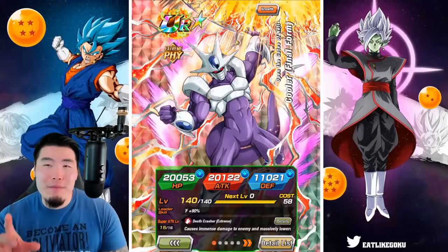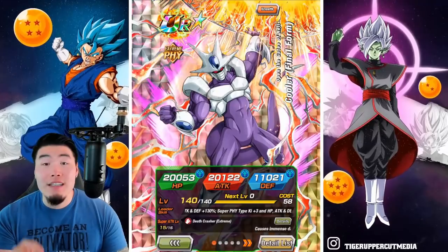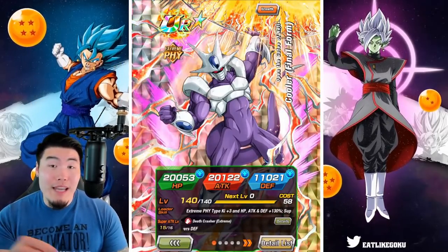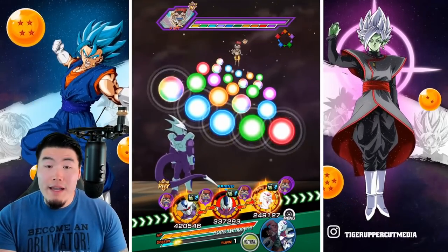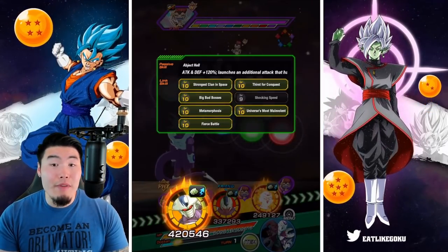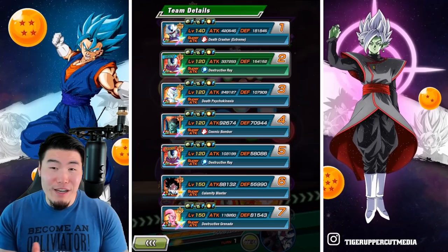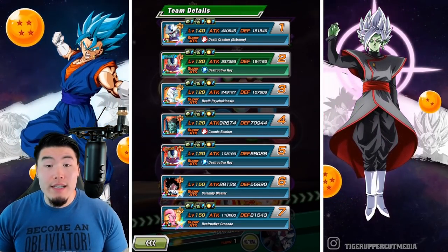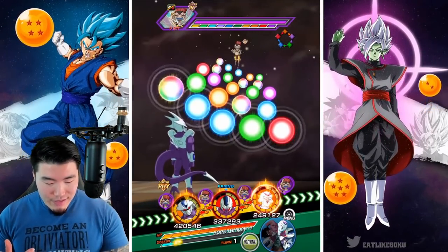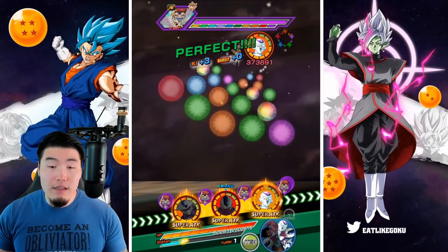The last time I ran this event regularly was during the anniversary, so I don't remember exactly how hard it is, but I do remember that it's really damn hard, so we definitely still have to be careful. This first stage shouldn't be too bad because we're facing the Universe 5 God, Arrak, who is an Int type, so our Cooler will have type advantage, and we're also starting out with the double Cooler rotation, which is always ideal. The Fizz Cooler is starting with 181,000 defense, STR Cooler 154,000. I'm still going to pop the Whis just to be extra safe.